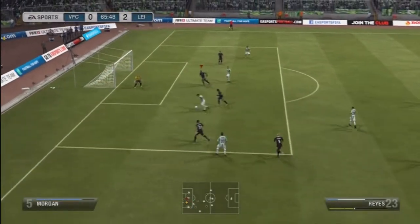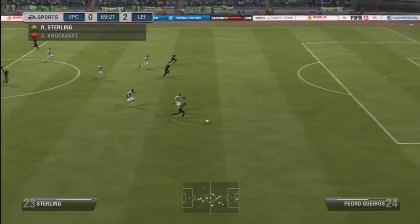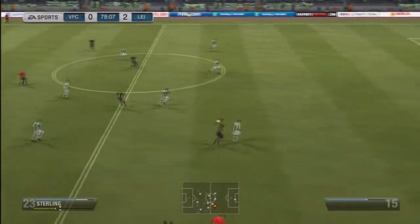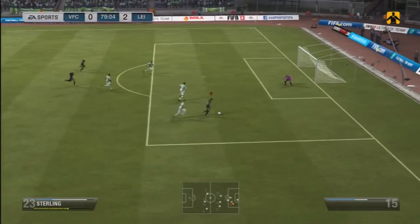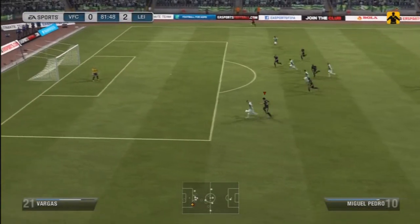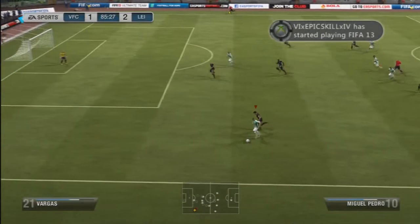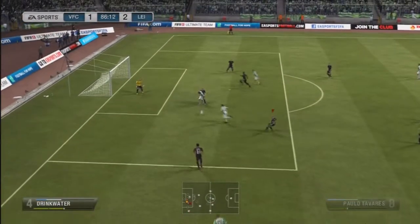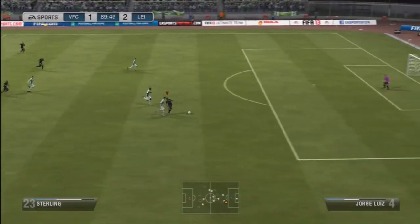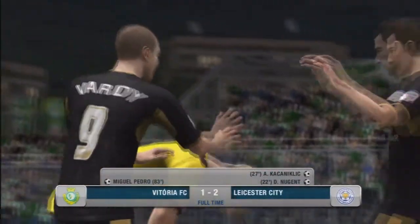This team came close again — they were penetrating our back line quite a lot in the second half, and if it wasn't for Schmeichel we would have been down even more. Sterling used his pace well but was unlucky not to hit the target. They managed to get it in to make it 2-1, which was a bit annoying. They came close to equalising again, but Schmeichel made a very nice save. It stayed 2-1 in the end — Schmeichel played really well.